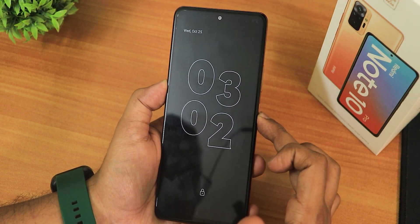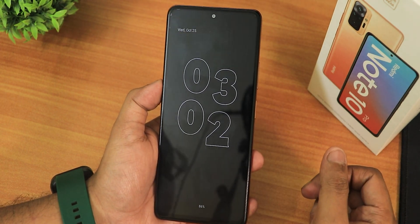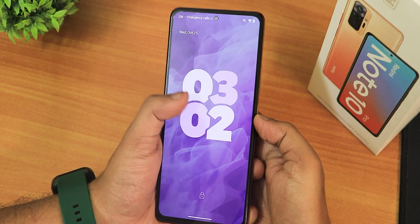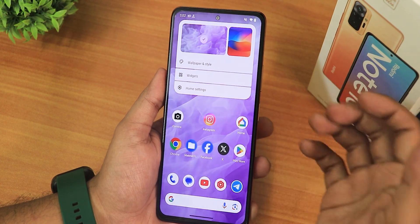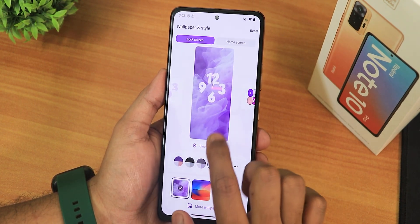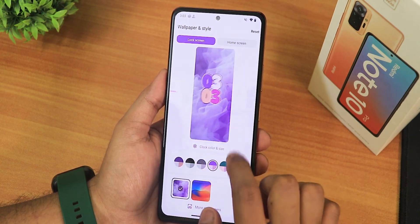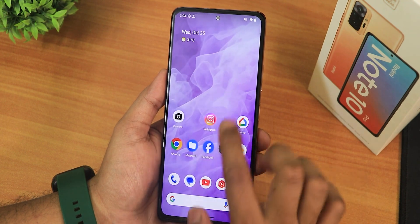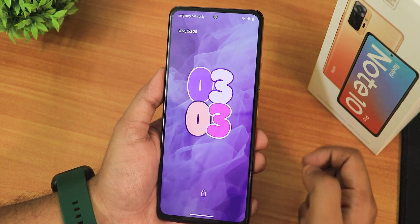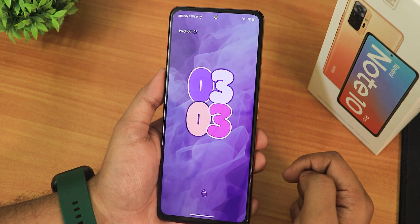Pressing the screen shows a great animation. When you unlock, the clock on the lock screen and always-on display jumps around, which looks really cool. If you go into Wallpapers and Styles and click on Lock Screen, you'll find lock screen clock styles. Sliding through the options reveals different clock styles that look really cool.